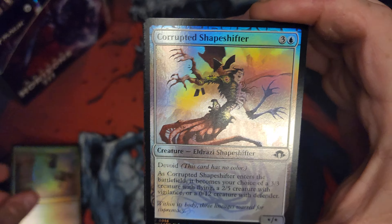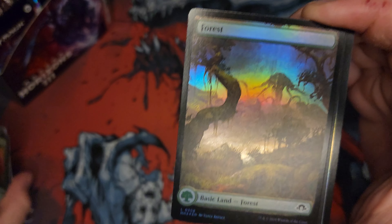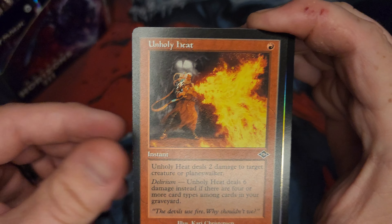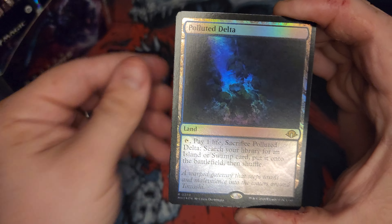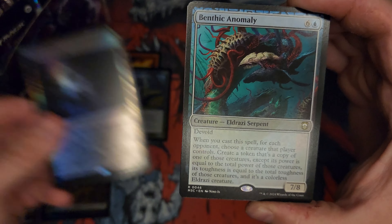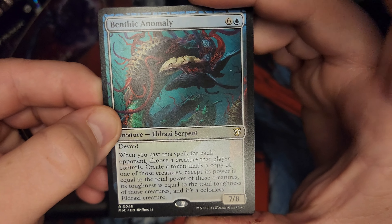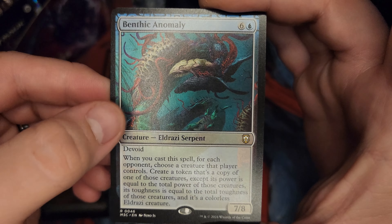My shapeshifter is corrupted. Annoyed Altasaur. So I think we're looking for the Vexing Bobble — I think that's decent as far as uncommons. I don't think those are anything. Hey, look at that — Foil Polluted Delta. Can't be mad there. Fetchlands Galore. Benthic Anomaly — I don't think I've seen that one. Strix Serenade.